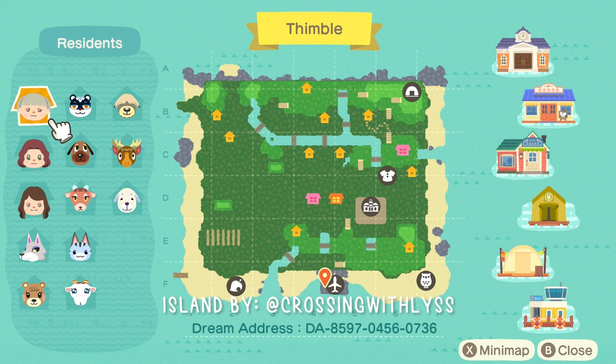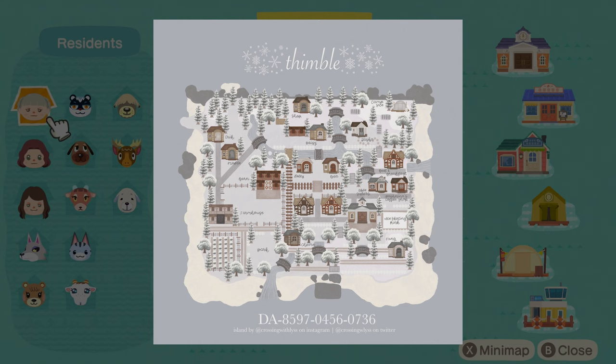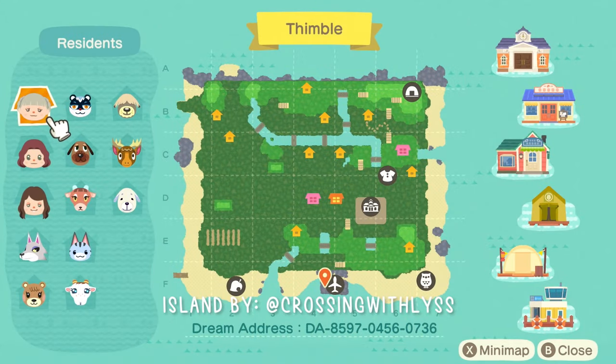She creates her own maps when she releases a dream address, which I'll pop up on the screen, and you can just tell how organized this island is and how beautifully it's going to flow. She's all around so creative, so definitely go give her a follow. I'm always the first to jump on touring her islands when she releases one because they are all so, so good.